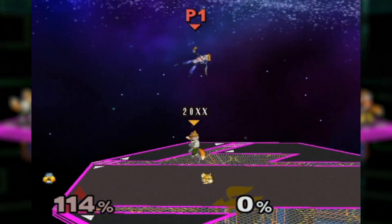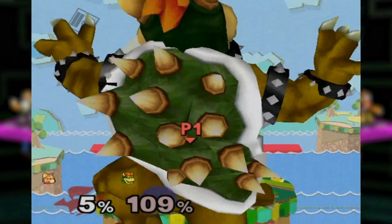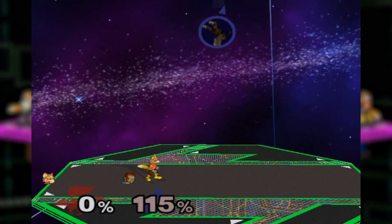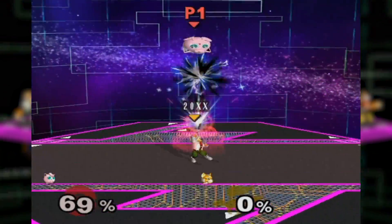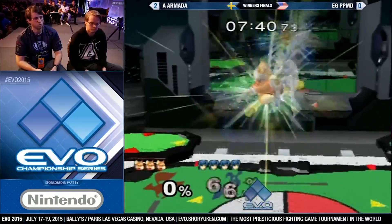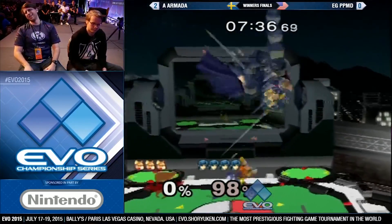Combine this with his air attacks and you have an extremely potent rushdown game. But none of that would matter without Fox's finishing moves. His up smash kills even the heaviest opponents at consistently low percents, giving Fox an easy way to take stocks. And if you ever decide to shield it, Fox's grab into up air kills just as easily. This makes playing against Fox really intense, as he can rack up damage and kill you in the blink of an eye.